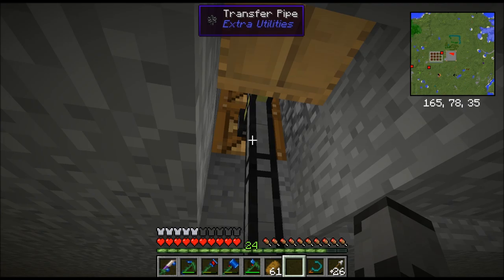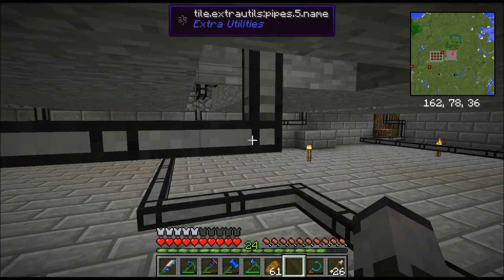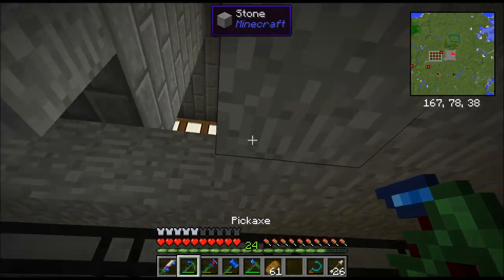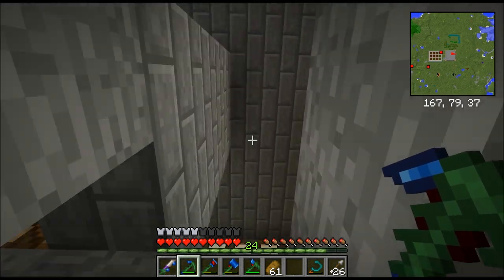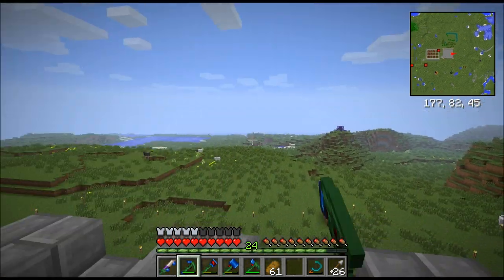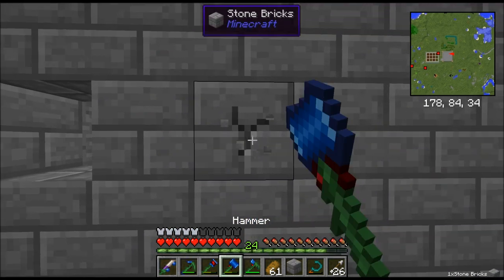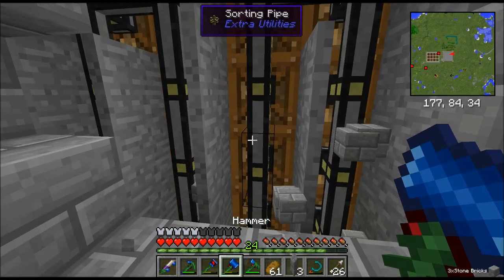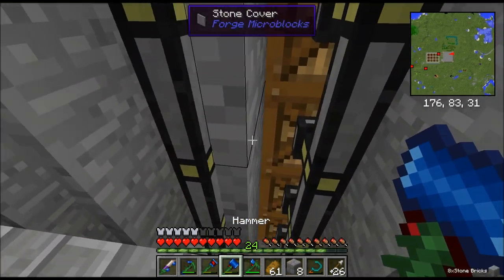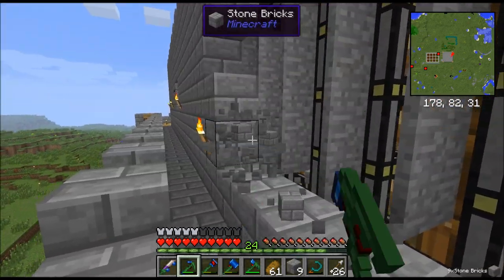Wherever the gray point is pointing is the place you don't want it to go back to. What you're saying is you want it to go this way, not up. This snaking pattern really helps the system not be confused, and it's a lot more efficient, and sometimes it's the only way of doing it.